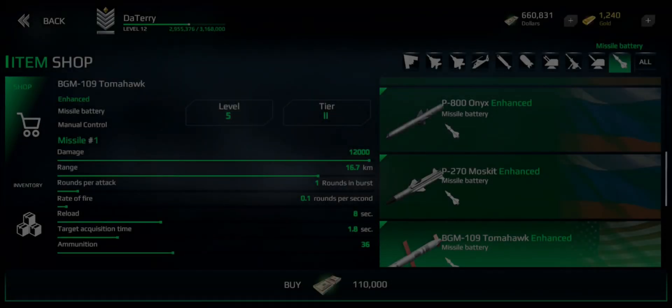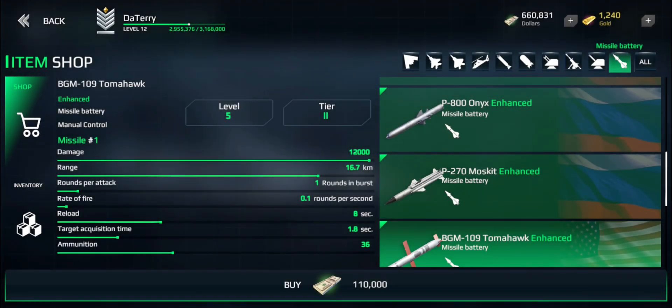Hello everyone and welcome back to Modern Warships with Terry. Today we'll talk about anti-ship cruise missiles because one of the things you hear in chat at the moment is 'oh my gosh, all those missiles.' Missiles are probably one of the primary weapons right now to destroy enemy ships, and as we've seen in the last video with the Caspian Sea monster, you can actually do a frankly ridiculous amount of damage with cruise missiles if you play it correctly.